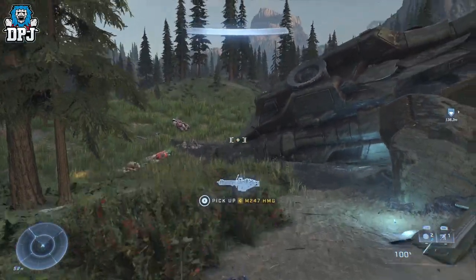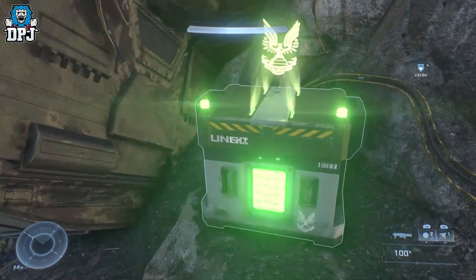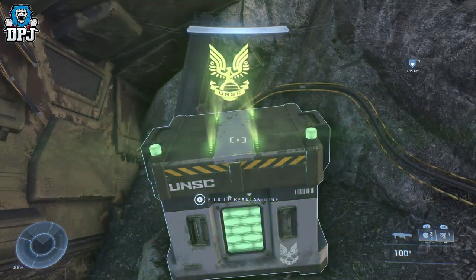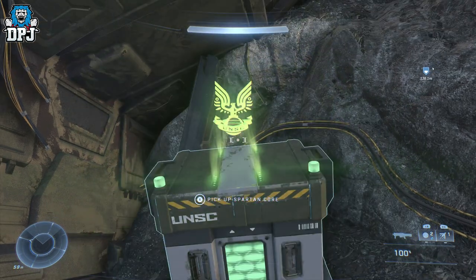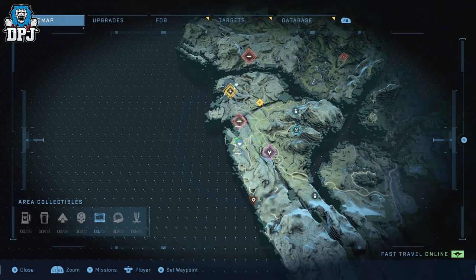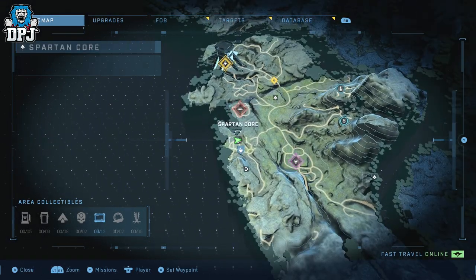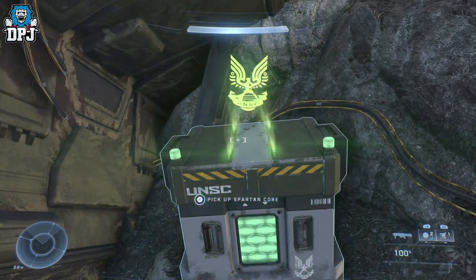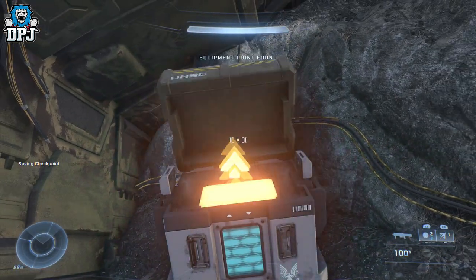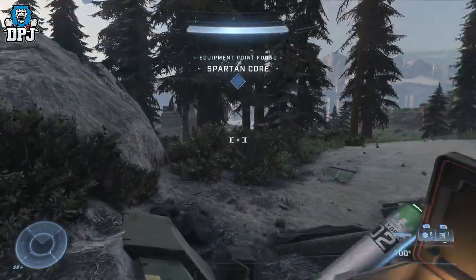It's right here — a Spartan core. I keep calling it an armor core but it's a Spartan core. Let me show you guys on the map — I can zoom in, that's cool. So that's where it is — there's the hidden Spartan core. Pretty cool.